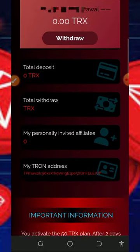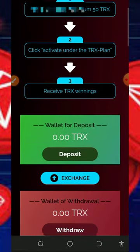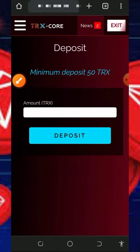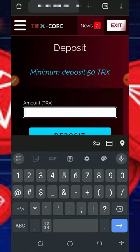You'll see all the plans on the screen. To deposit, tap on the deposit button — but please mind you, I'm not a financial advisor, I'm making this for educational purposes only. Please deposit only what you can afford to lose because I won't be responsible for any of your losses. Once you tap on the deposit button, enter the amount of threads you want to deposit. The minimum deposit is 50 threads.